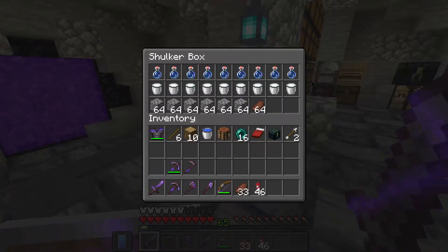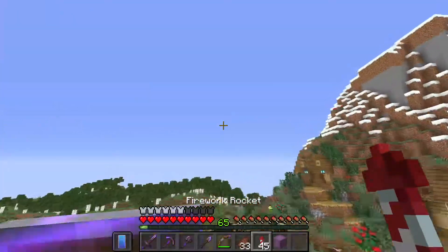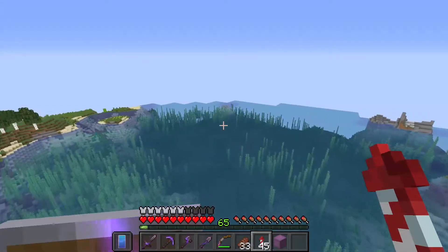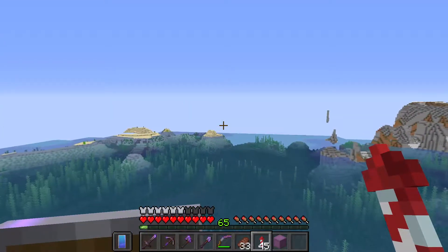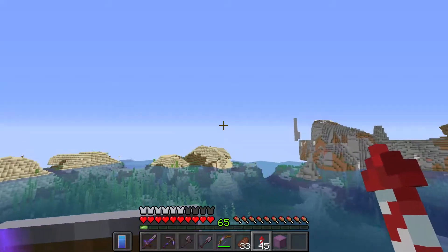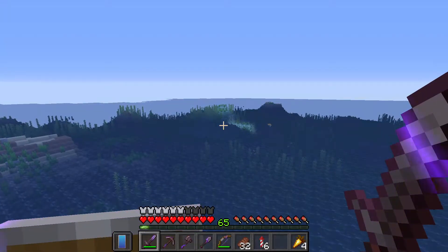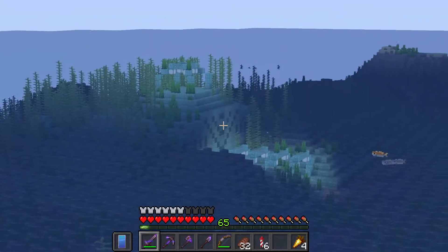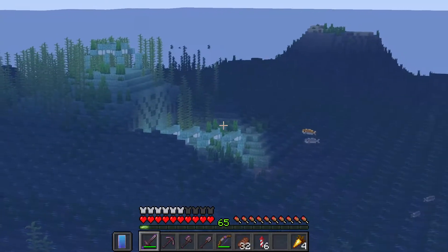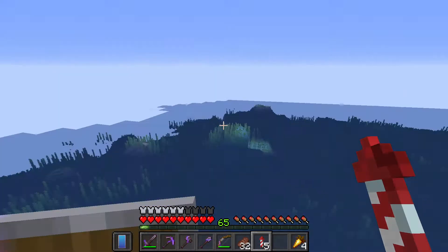That should be everything prepared. Now all we've got to do is go and actually find the ocean monument. I think that's not going to be too difficult because I have some oceans in the area — I'm just going to fly over them and try to find one. After around 20 minutes, I've found an ocean monument. They look like this — lots of prismarine, kind of in a sea shape.